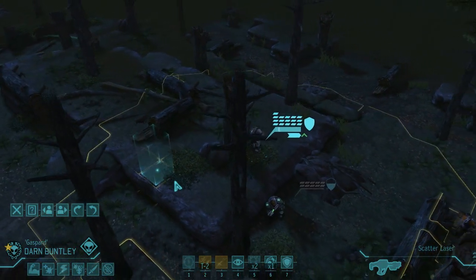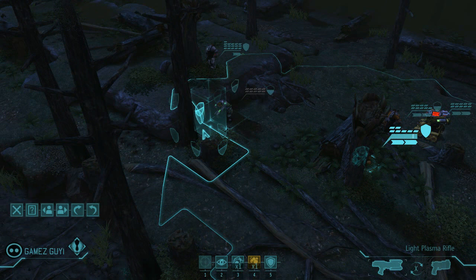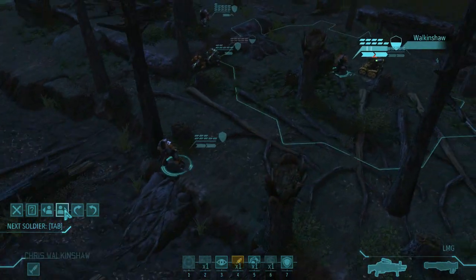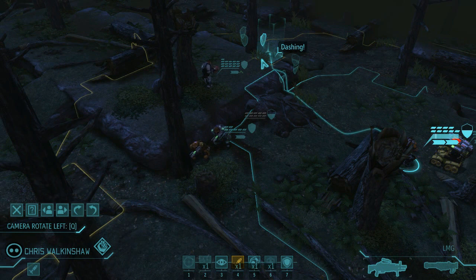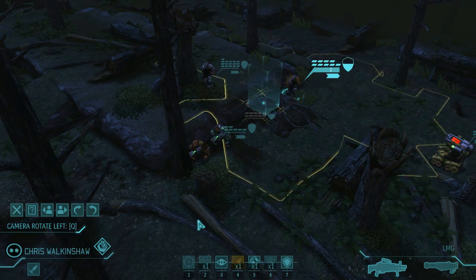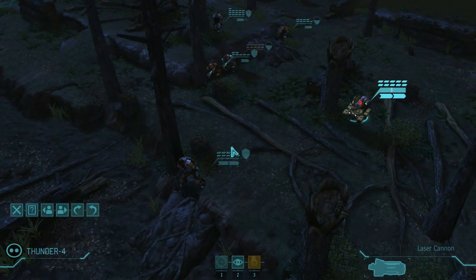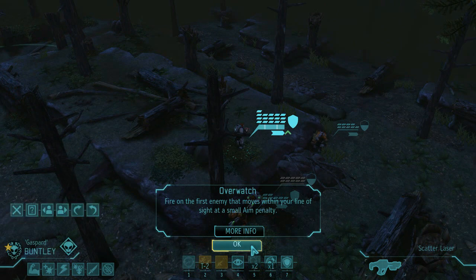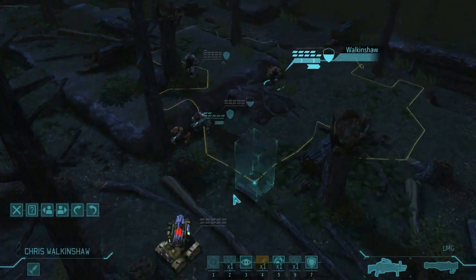Move Buntley up to there. Let's move you to there. I'd rather not dash if we've got cyber disks nearby, so you can just move up to there. Finally, that leaves the shiv, which will reposition to there and overwatch. Gentry — it's a bit disappointing that you can't see, but we'll overwatch with the sniper rifle anyway just in case.